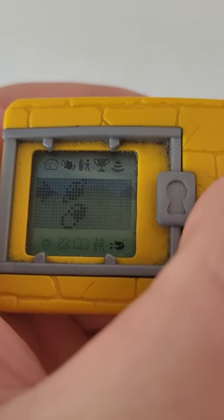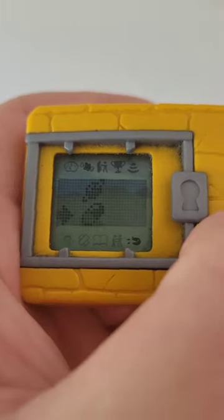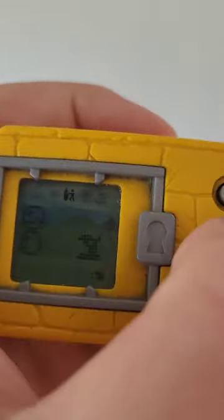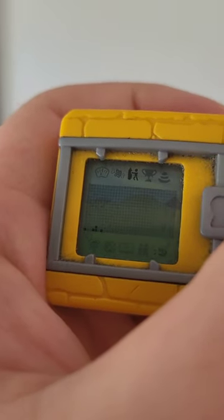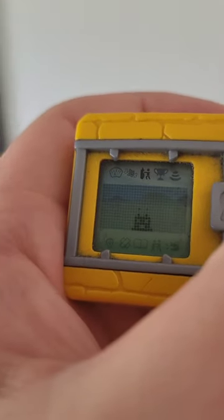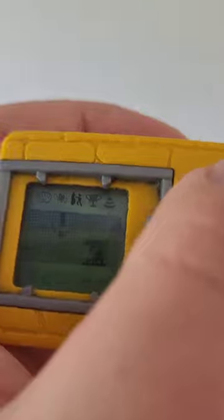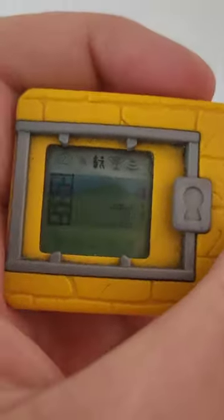We're going to feed him some meat on a stick. Now we're going to go to the training — you got to mash this button as fast as you can, up to the top. There we go. Perfect, so we knocked out that wall and now we get two strength hearts because of it. The better you do with the training, the more strength hearts you get, so you'll get a stronger Digimon.